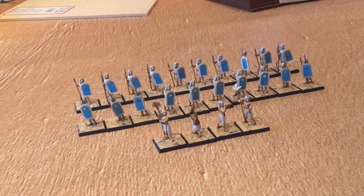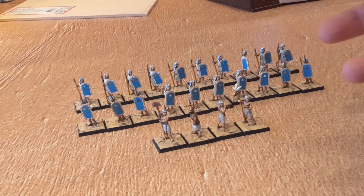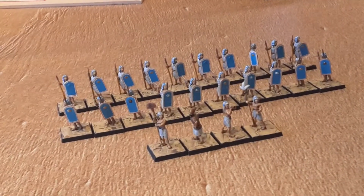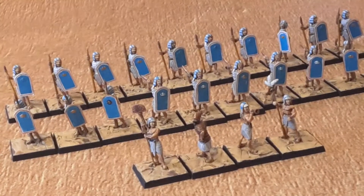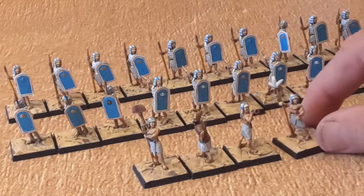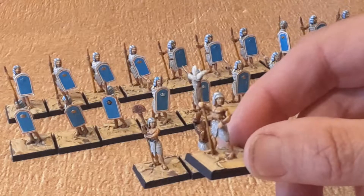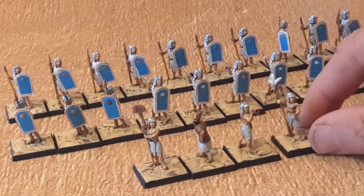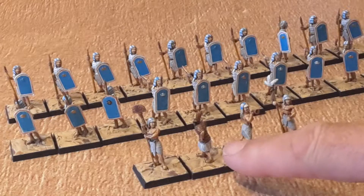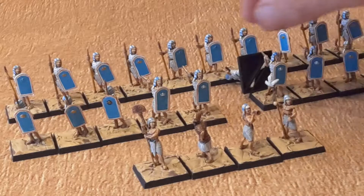I'll zoom in a little bit just so you can have a look. I've got four command bases at the front. So the two standard bearers — I can't find anywhere where it confirms it, but I think they sometimes use this guy with the feathers to wave for different commands. I know they've got the trumpeter. Then there's the other standard bearer over there, and the officer and the guy with the trumpet.